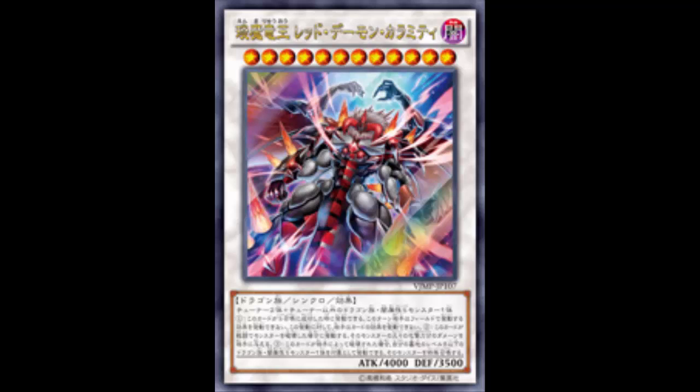It's already 4000 ATK, already Level 12 — we're getting into Quasar territory. Quasar is a little harder to summon since you need a tuner synchro monster and two or more non-tuner synchro monsters. This one's not that bad — if I have a build on the field I can use Doom Shaman, summon a tuner, then Crimson Blader or something and summon another tuner to go into this.